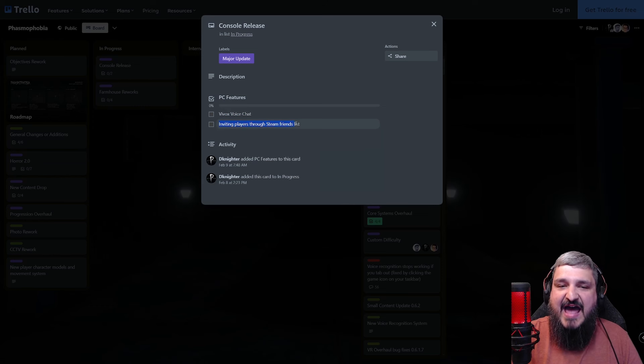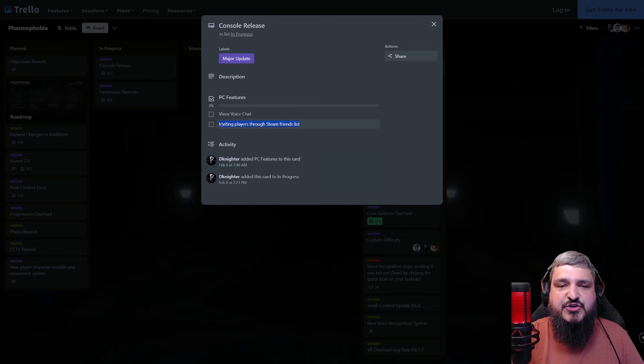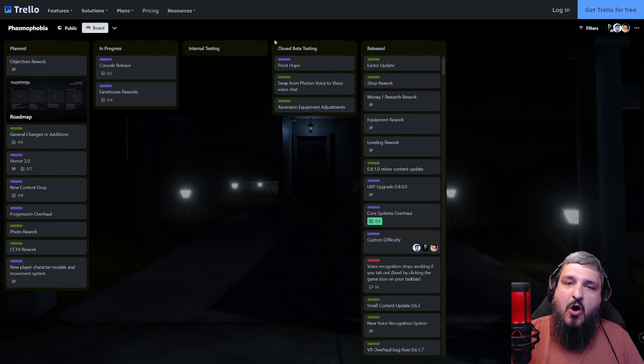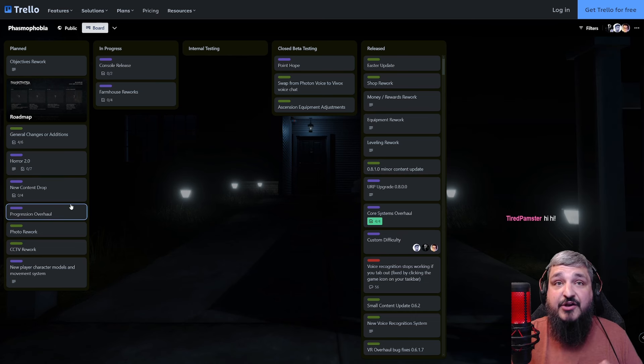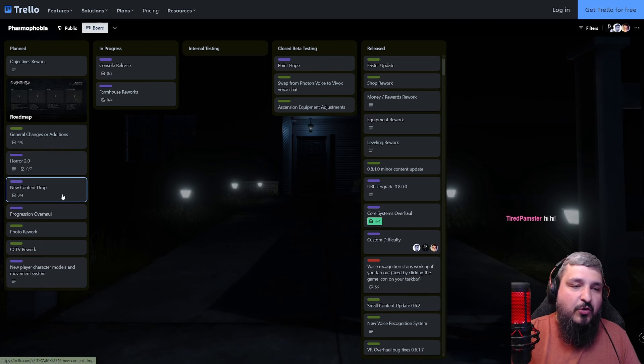The next thing they'll have to tackle is inviting players through the Steam friends list — how they're going to manage inviting someone on console from PC has to all be worked out with Steam. I feel very confident that the console release is way closer than it's ever been before. And then there's all the upcoming stuff: Horror 2.0, new content drops, progression overhaul, photo reworks.